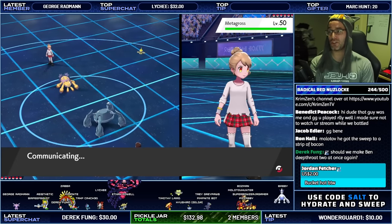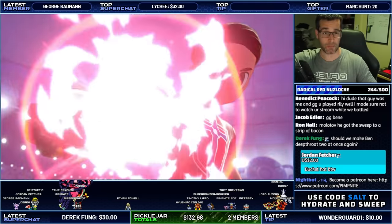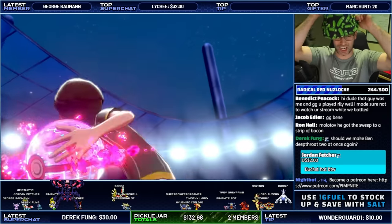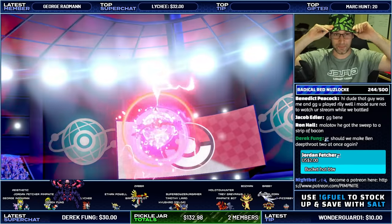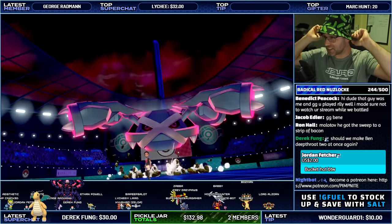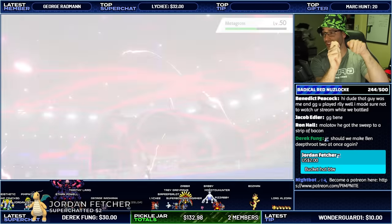Jordan Fetcher has done a two dollar super chat saying 'bucket hat by the way.' Here's the Pickle Rick bucket hat — the Burnett's turned into a ghost. It's fresh, it's green. My opponent is Dynamaxing. I reckon it looks pretty fresh. I could go fishing in this, I really could.